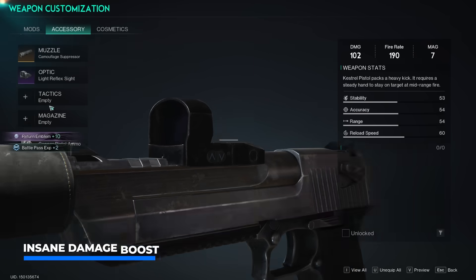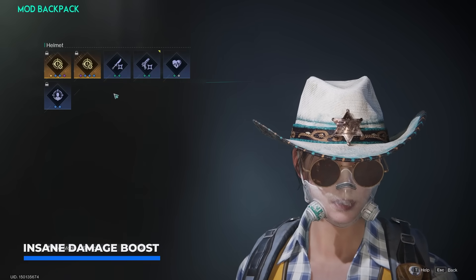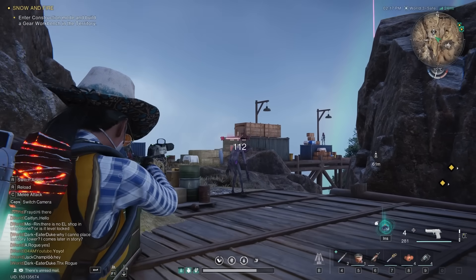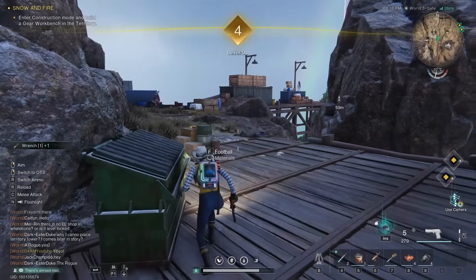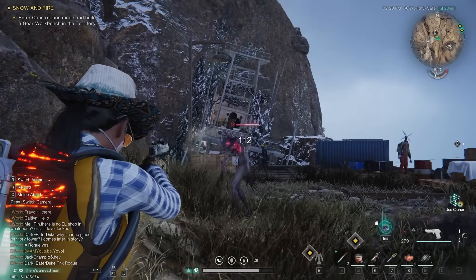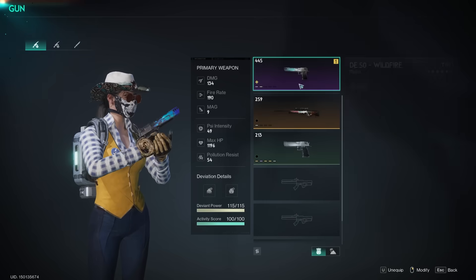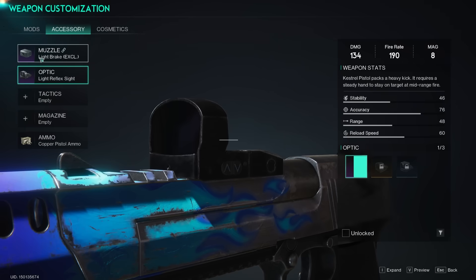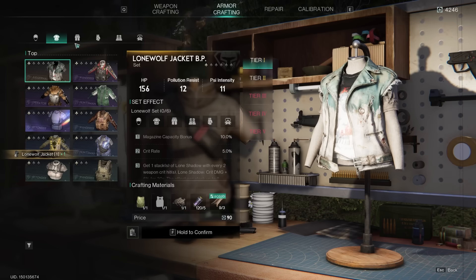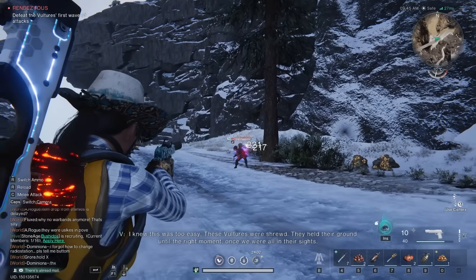As a returning player, don't forget to re-equip all your mods and weapon accessories — this is going to give you an insane stat boost from the get-go when you first join the server. As you can see, I'm making short work of enemies way above my level, only just reached level 4 against almost level 20s. And this is without our powerful gear equipped, which you can start crafting after you've placed down that workbench and instantly gain access to all the blueprints you've unlocked in previous seasons with their corresponding upgrade level.